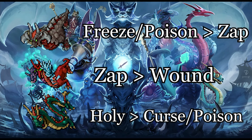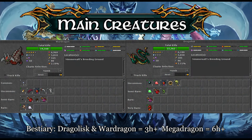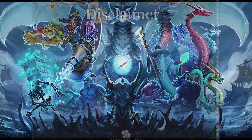As for charms, it will depend mostly on what you have available, as something like the Holy Charm is not often an option. Keep in mind that both Dragolis and War Dragon are the most common creatures, so prioritize them. If you are starting to hunt here, the charms won't take you very long — about 2.5 hours to complete the main 2, and Mega Dragons take a bit over 6 hours.